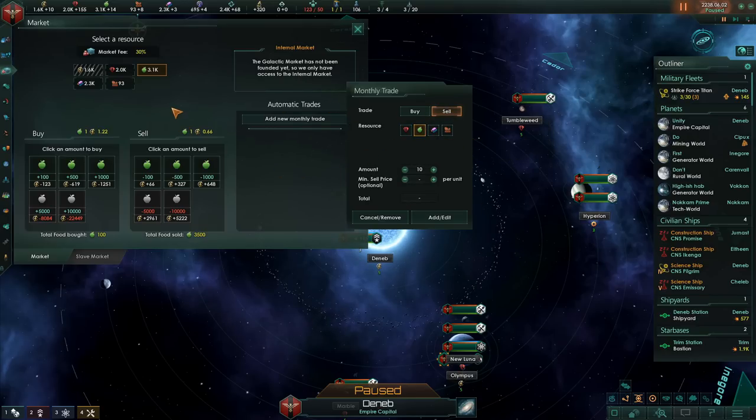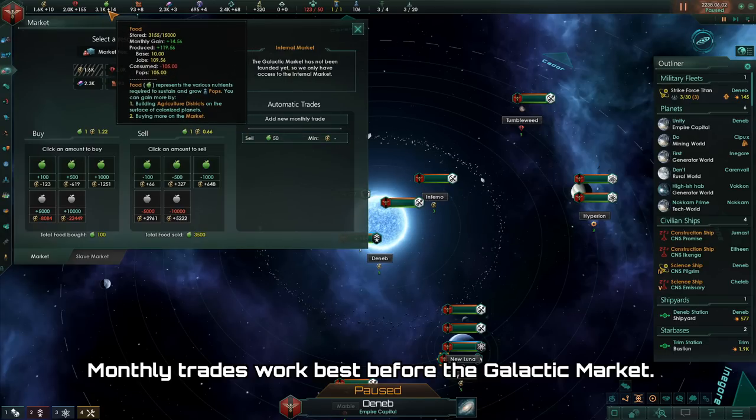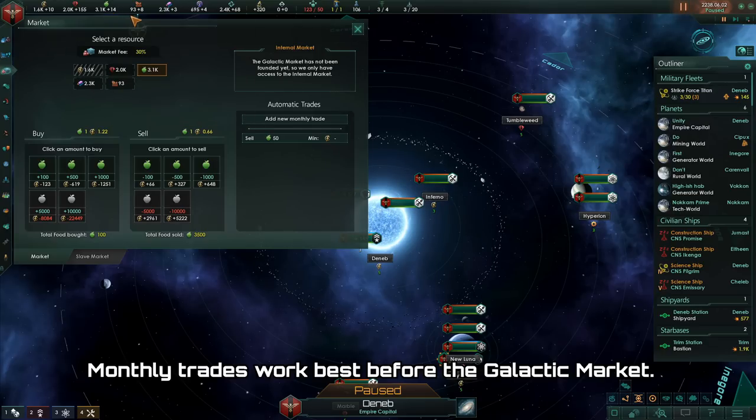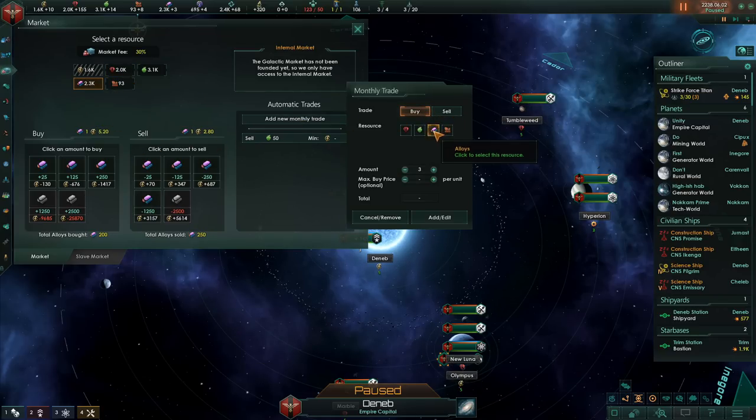Instead of selling it all at once, we would go for, say, 50 per month. Then, once we reach near zero levels of our food, we will simply sell off all of our excess food and use those energy credits for something else. You normally want to avoid selling minerals, and if you want to sell or buy alloys, make sure to do so at 13 alloys per month, because that way the prices will not significantly go down or up.